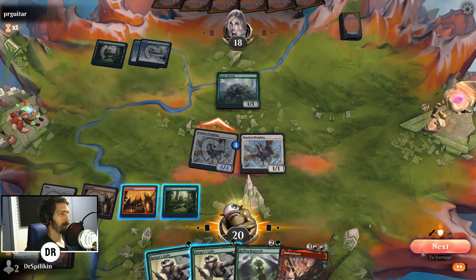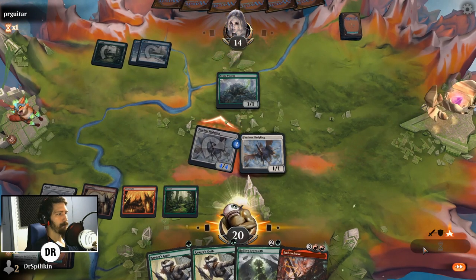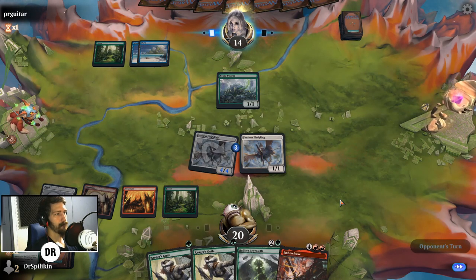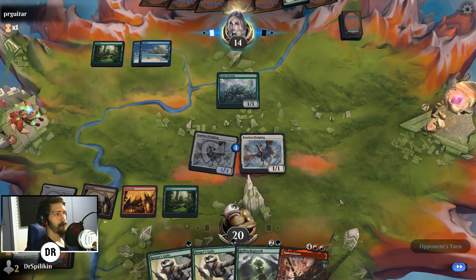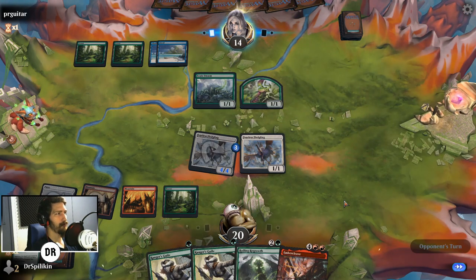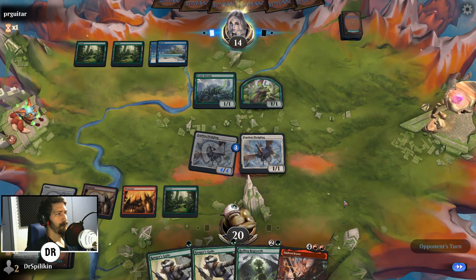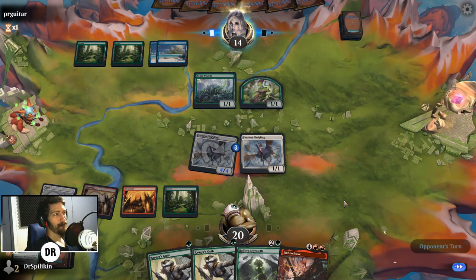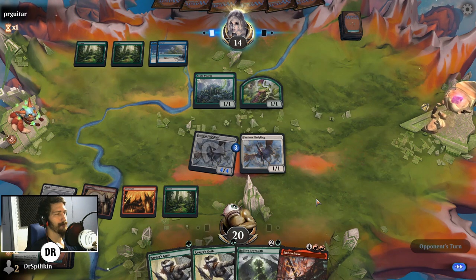They're definitely not gonna block it. Come next turn we can swing in and have Embercleave available. If we hit a land we can make our bigger Fearless Fledgling fly and be a 5/5, then hit it with Embercleave — a 6/6 with double strike. The other one goes up to a 2/2, which means that's actually lethal if we can just hit a land. We'll have to hope and see.